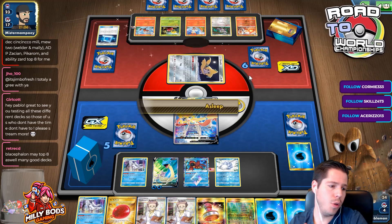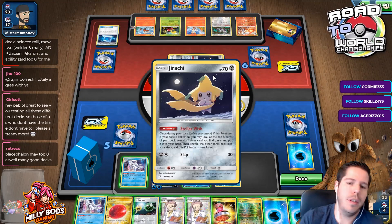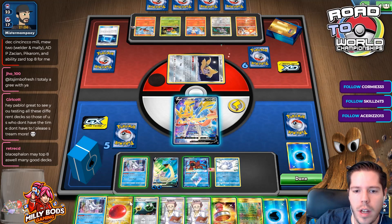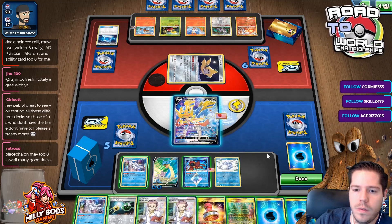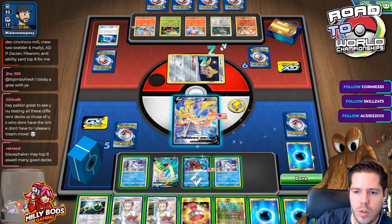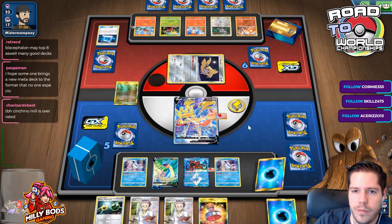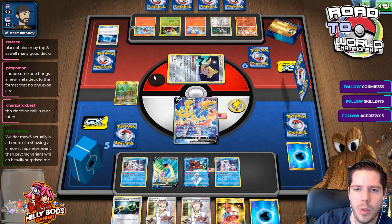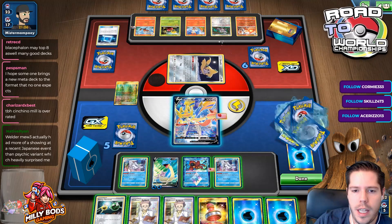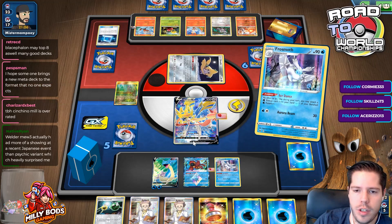Cinccino Mill, Mewtwo Welder, and Malamar Adipisajan Vigroma builds are top bait for you. That would be some very nice variety. My opponent didn't even get a KO — which is fantastic news. My opponent will never be able to one-hit KO my Lapras, so I can just power up six energies onto it.